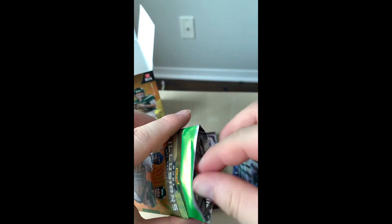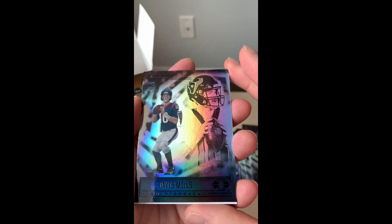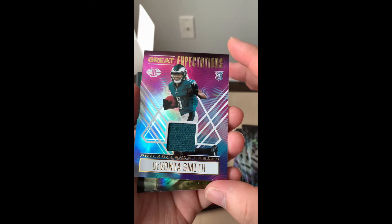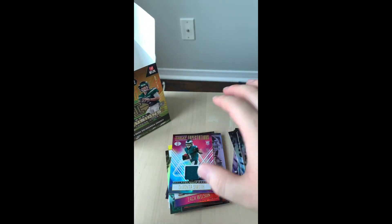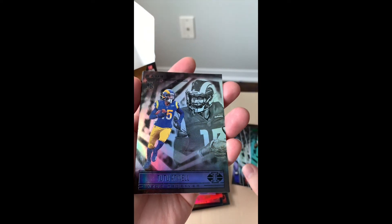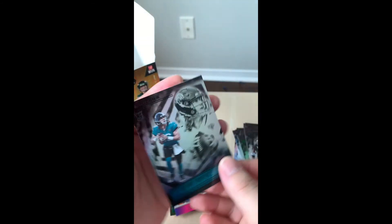The last pack had Zach Wilson and Jamar Chase rookie cards, and Zach Wilson was also a clear shot parallel — really nice cards. Now for pack six: Davis Mills rookie — nice. Davante Smith — this is a memorabilia card! Wow, that's really good, very nice card. Also Dak Prescott rookie card, Alvin Kamara, and another rookie, Trevor Lawrence. Pretty decent pack opening on this one.